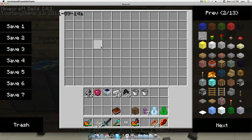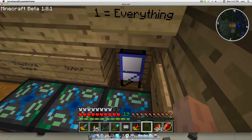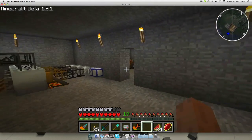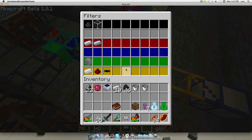So I decided I would build an automatic crafting system for solar panels. I have an input chest here — that's just for my test world. Materials come in and get sorted.